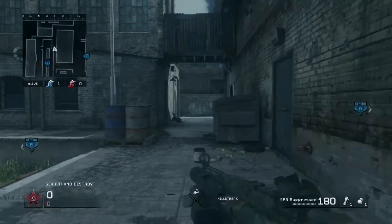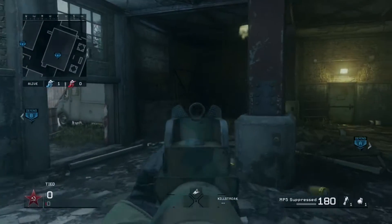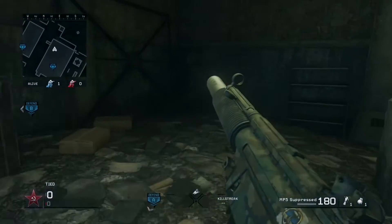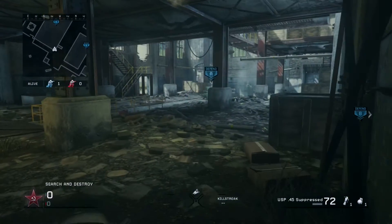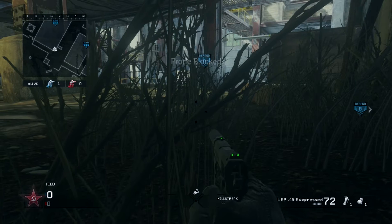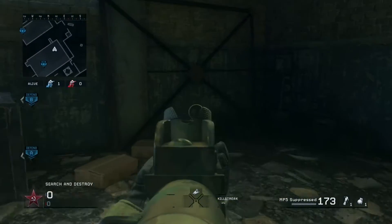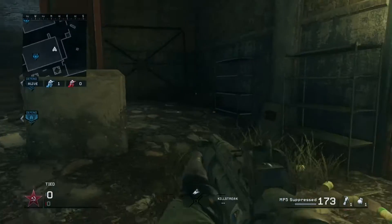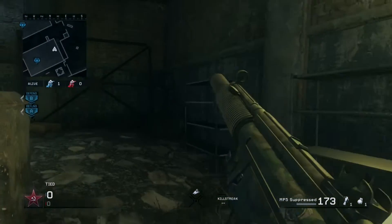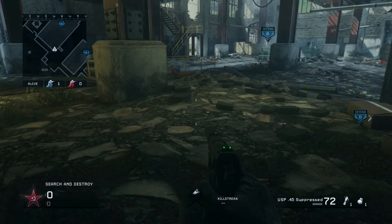We're going to start off with the A-Bomb. The first spot is in the back left corner — the dark corner in the bomb building. You guys can see it is very dark, there's shadows covering the ground, and this is actually the darkest point of the room, which is why I chose it. There's also a little bit of grass on the ground inside, which does help give you a little bit more cover.